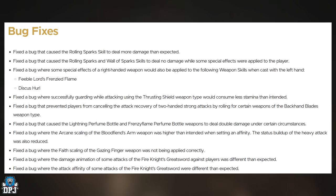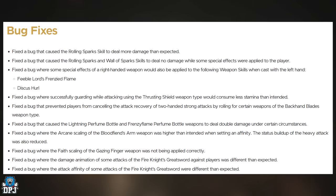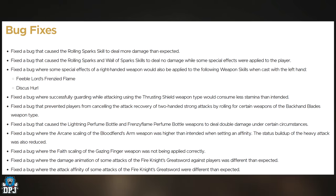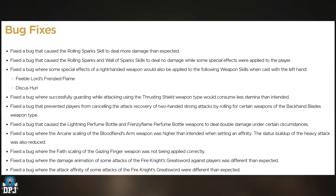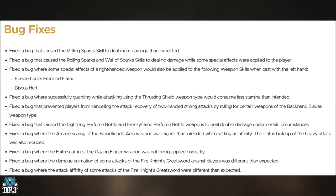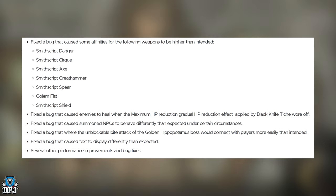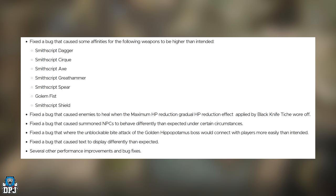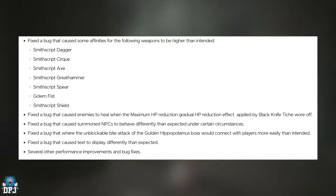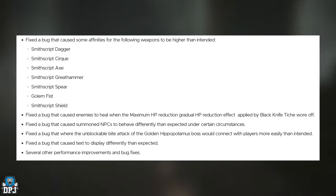Fixed a bug where faith scaling of the Gazing Finger weapon was not being applied correctly. Fixed a bug where the damage animation of some attacks of the Fire Knight's Greatsword against players was different than expected. Fixed a bug where the attack affinity of some attacks of the Fire Knight's Greatsword were different than expected. Fixed a bug that caused some affinities for the following weapons to be higher than intended: the Smithscript Dagger, Smithscript Cirque, Smithscript Axe, Smithscript Great Hammer, Smithscript Spear, the Golden Fist, and the Smithscript Shield.